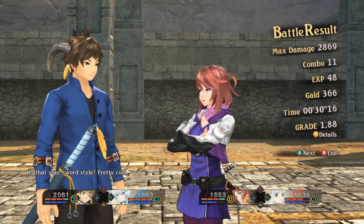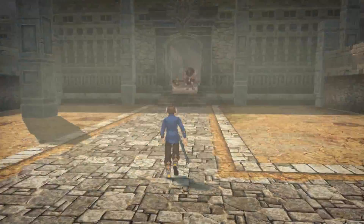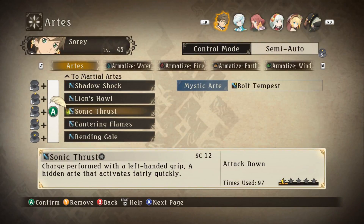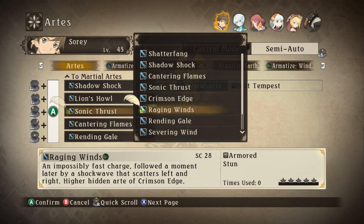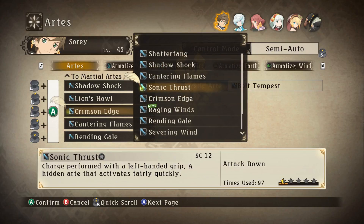Sonic Thrust - is that your sword style? Pretty cool. Well, I had a lot of practice with Miklia. There is the Minotaurus. I assume he's not going to fight us, because that would be pretty easy. Do we actually have a wind spell? Yes, we do - Raging Winds, the higher art of Crimson Edge apparently. So we may as well use Crimson Edge so we can use the next one.